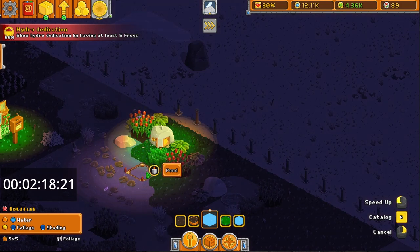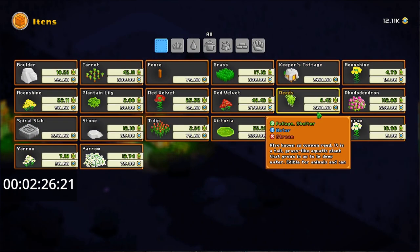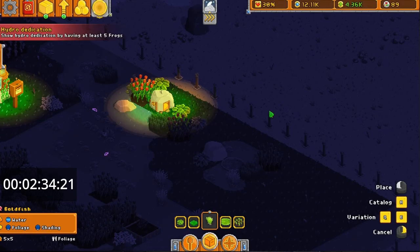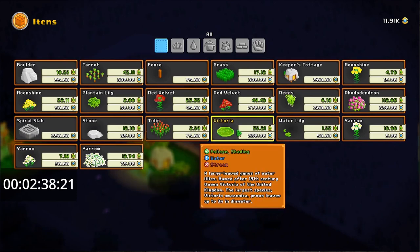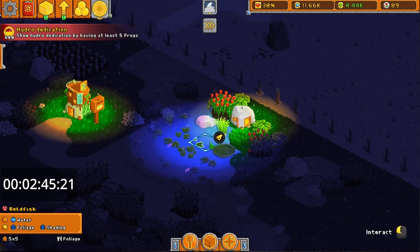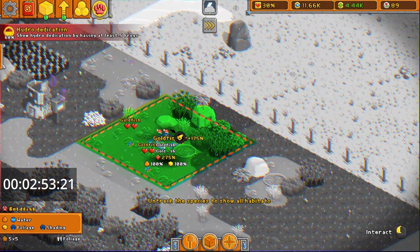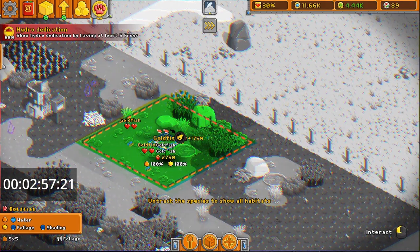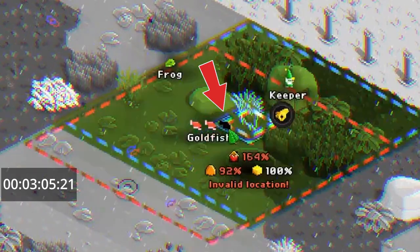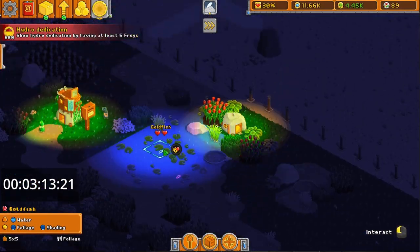Pond. Now, reeds. Reeds provide foliage and shelter. We need foliage and shading. So there's some foliage. We could plunk down one of these. The love went from 66% to 275%! And if you look carefully, right here — it's hard to see — but there's room for three goldfish here now because they really like their habitat. Cool.